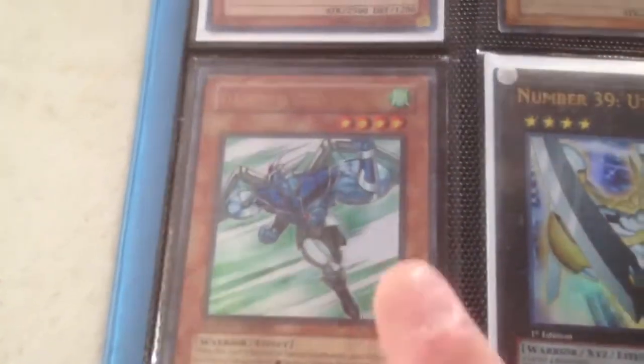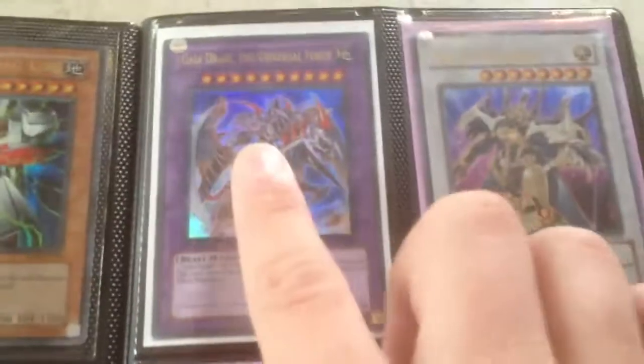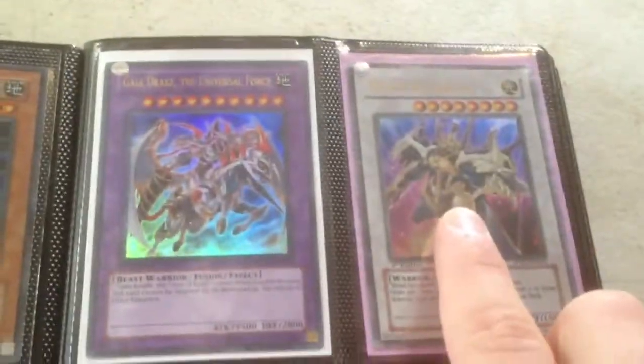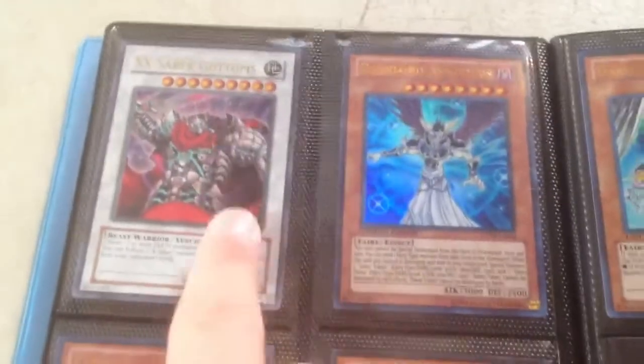White Knight Dragon from LCGX, perfect. Machine King, a little bit of play damage. This one's pretty much mint — it's the Ultra from Shonen Jump, Elemental Hero Stratos. So that's really cool. Still in Ultras: Gaia Drake the Universal Force, Road Warrior, Junk Destroyer and Junk Warrior. Ultra, Ultra. These are all Ultras.